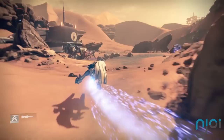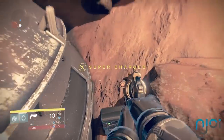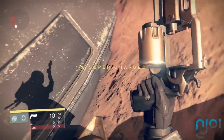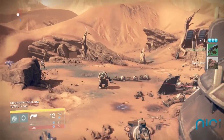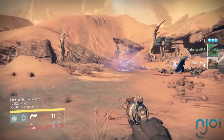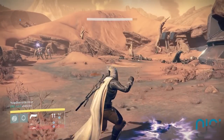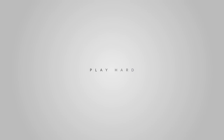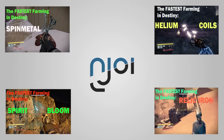And that's pretty much the run, guys. Pretty straightforward stuff — just make sure you're keeping an eye out for those relic iron nodes. They will slip by you, but that's how you're going to make sure that you're getting the most relic iron per hour. If this guide helped you out, do me a solid and hit those like and subscribe buttons. Also, check out my guides on the fastest routes for the rest of the materials found in Destiny.